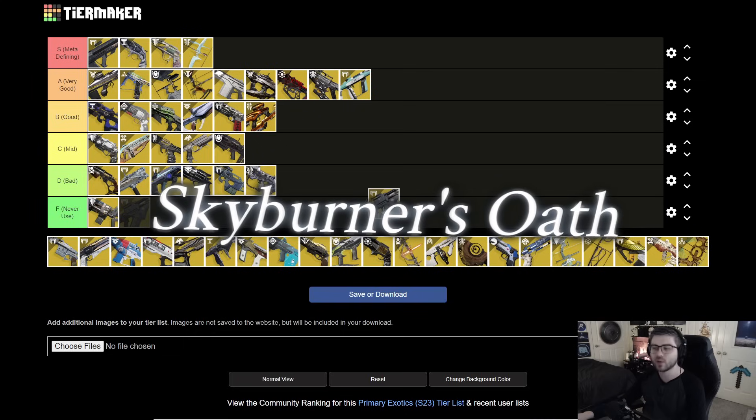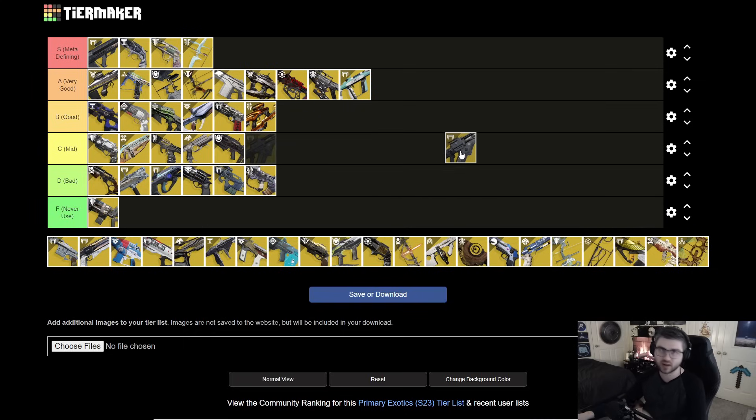Next is Skyburner's Oath. This weapon has never really had a strong place in the meta. It can Scorch enemies now, which is nice for solar builds as a primary, and it does extra damage to Cabal. But pretty much any other scout rifle will be better. Since it can play into Scorch and solar builds I'm putting it in C tier — just running something with Incandescent can kind of do the same thing, but it is better than something like MIDA.